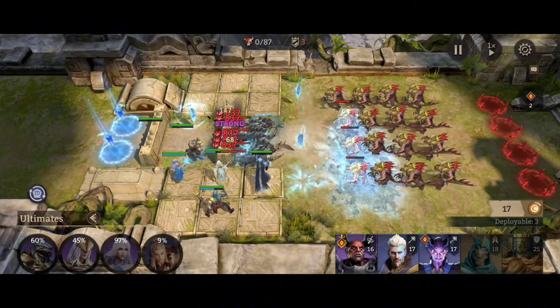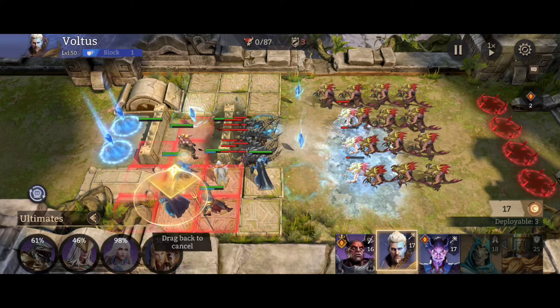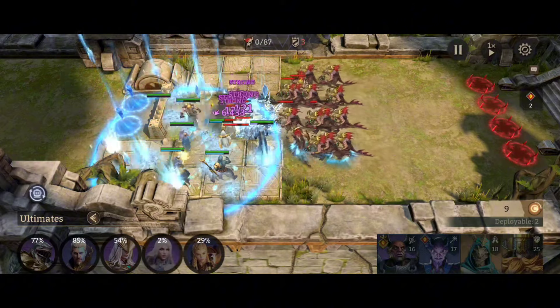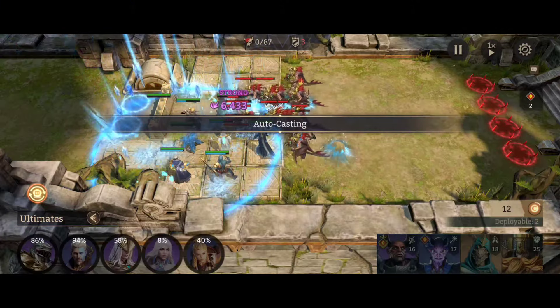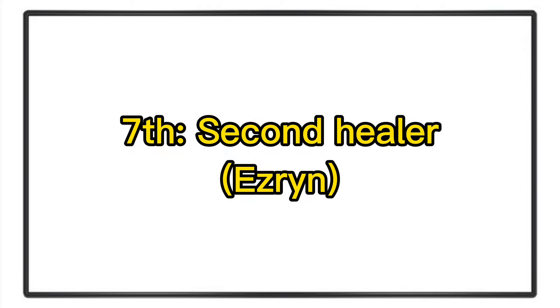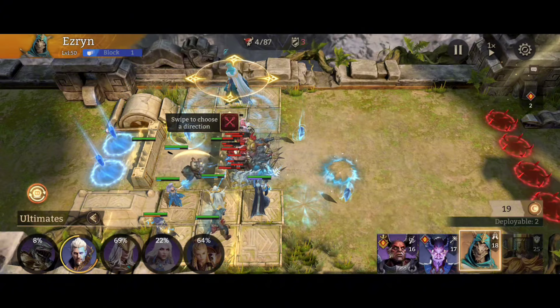Then I'm going to go more DPS — Voltus, who's my next best DPS. Put him in the corner there. Timing isn't critical here, so I'm going to auto the ultimates. I took Autumn out and it has worked better for me with my builds. Next I'm going to place the second healer, Ezrin, up in the middle on the other side.